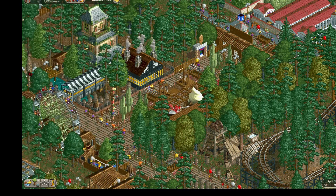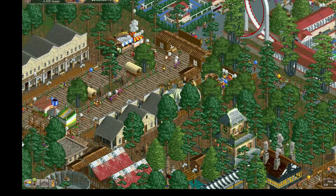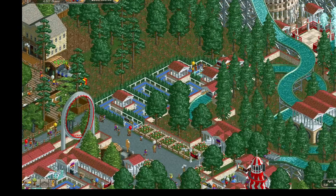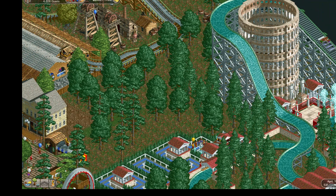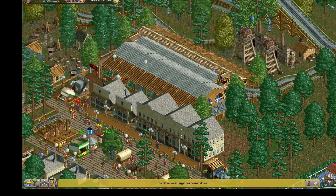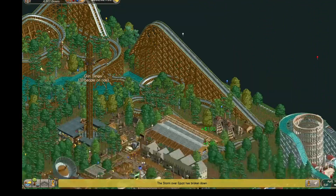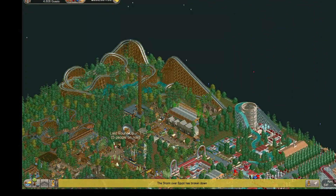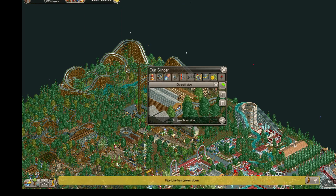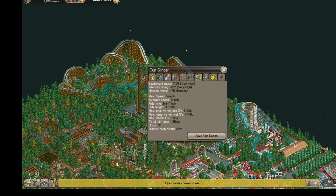Now we're drifting over into the Wild West sector — this was the second sector of the park that I built, with a Wild West theme. While we're on this edge you get to see the aqueduct, basically a water splash ride. I put a little bit of time and effort into it and I thought it was pretty cool.